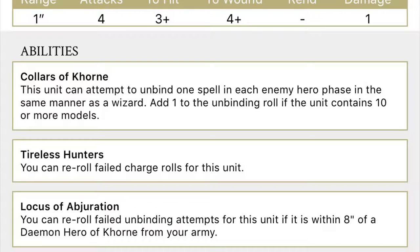That's a free unbinding every turn, and it pays to have a massive unit of these. If those sculpts come out soon, I think I'll just field dogs everywhere. Tyrant's Hunters lets them re-roll charges — very important, these guys need to get in quick because they're going to do damage up close, but a 5+ save isn't going to help them in a prolonged fight. We've also got the Locus which re-rolls any unbinding attempts if this unit is within 8 inches of a Khorne Daemon Hero — amazing if you can get a few units together.